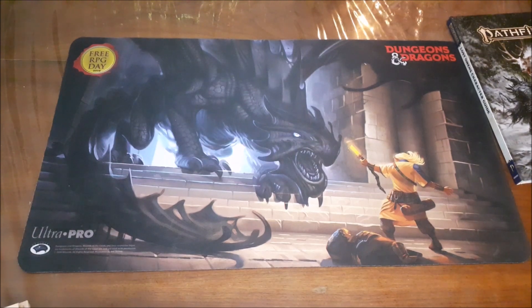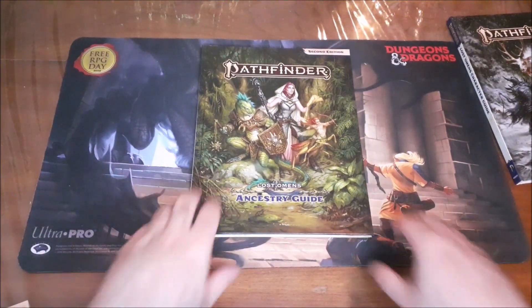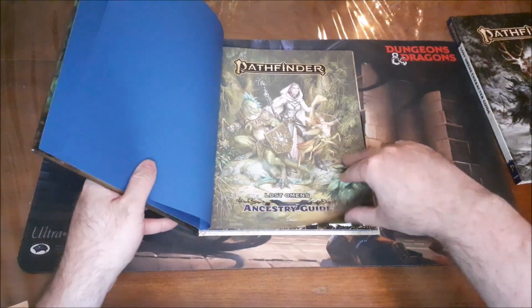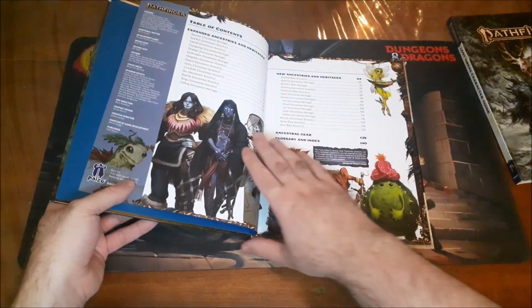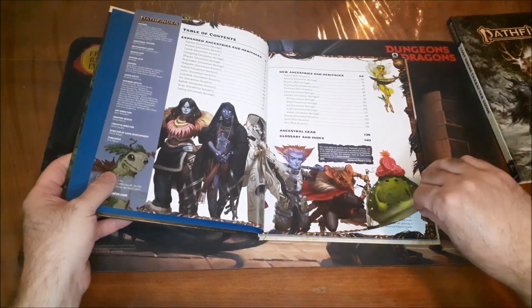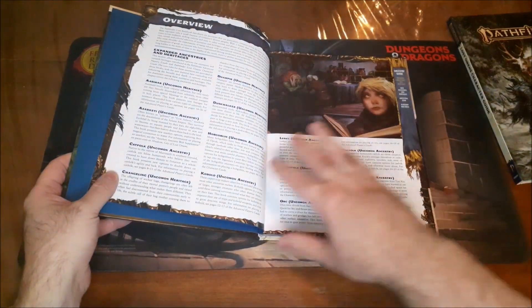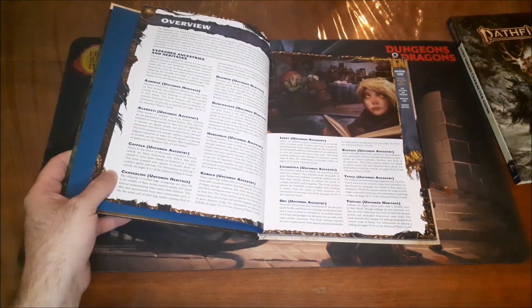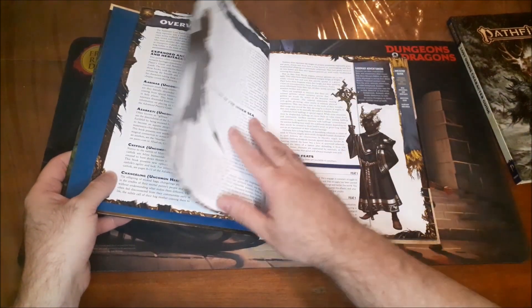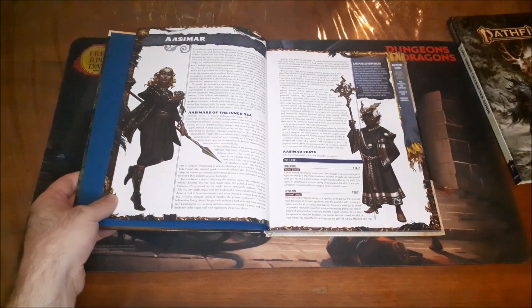The next book I would recommend for players essentially expands upon some of the things introduced in the Character Guide. This is the Lost Omens Ancestry Guide. It gives you all kinds of new options for the different ancestries in Pathfinder 2nd Edition. What's really cool about this book is that it introduces versatile heritages, which are basically options that can be added to any of the ancestries.